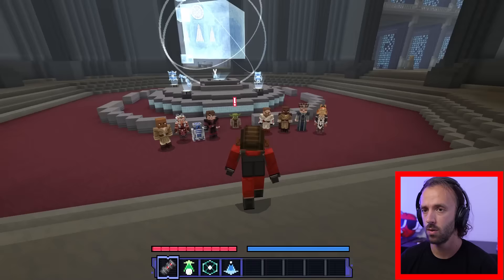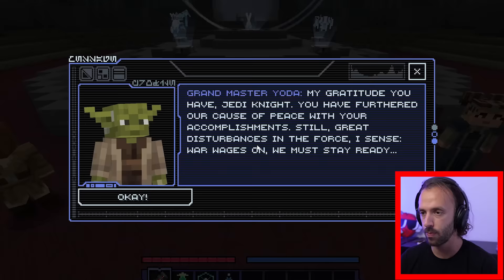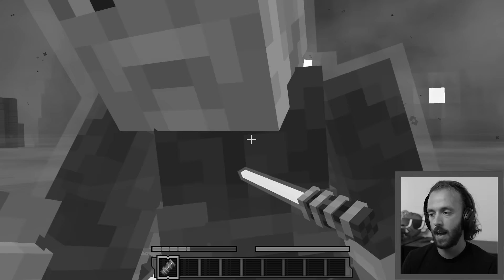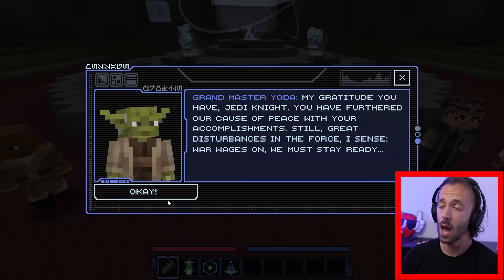Let's go talk to the council. What could you possibly want with me, fellas? Master Yoda says: 'My gratitude you have, Jedi Knight. You have furthered our cause of peace with your accomplishment. Still, great disturbances in the force I sense. War wages on — we must stay ready.' In the previous episode we confronted Darth Maul, Count Dooku, and Palpatine, all one after the other, and defeated each and every one of them. However, they did not teach us their Sith teachings, which is what I was hoping would happen.